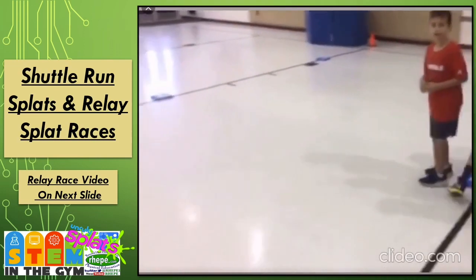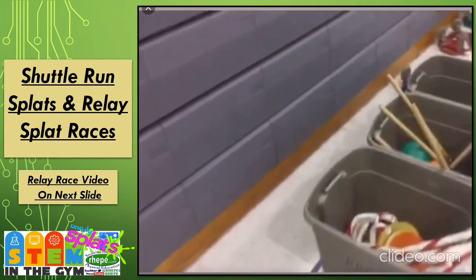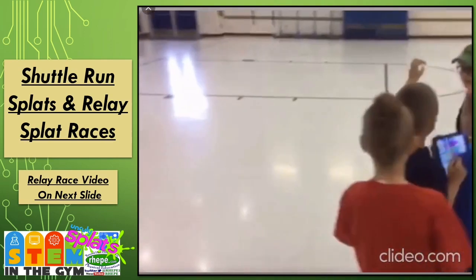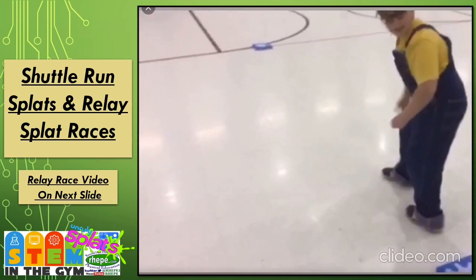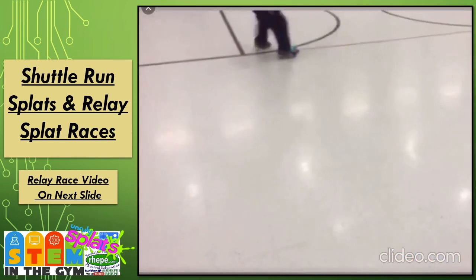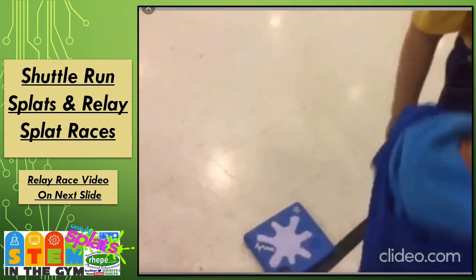Right now we're just doing some shuttle runs, and then after that we have some relay races. We can do the same programming with relay races. We're going to change the code at the top — instead of points to win with four, we can change points to win to six, eight, ten, twelve, whatever, however many people they have in the group. Since this group has four people, they would set the points to win to eight. But right now for the shuttle run, all we need is four touches and then it gives them their score.